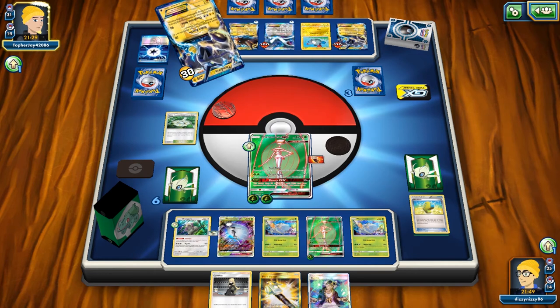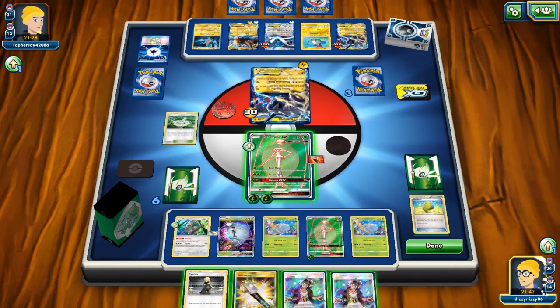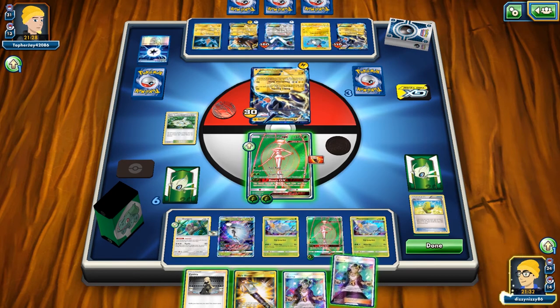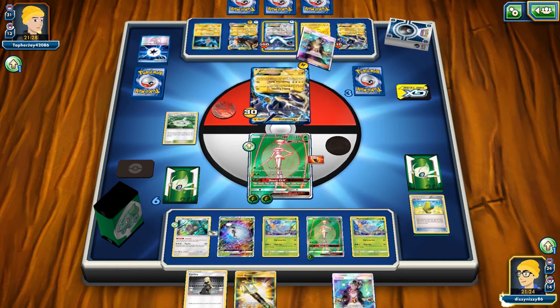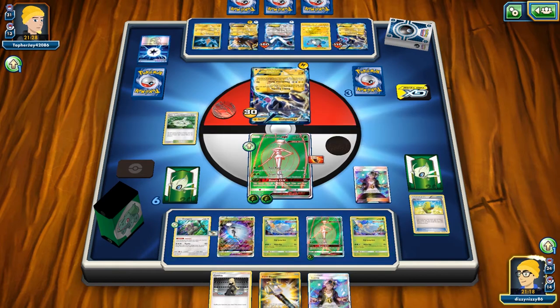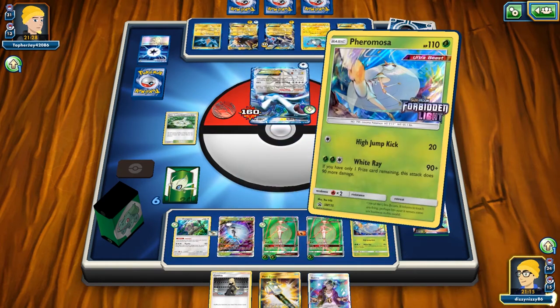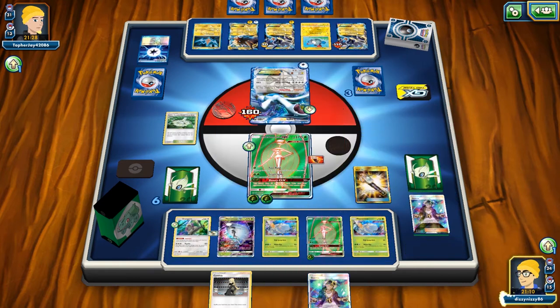They're going with Thundurus to do some energy acceleration. We've got two prizes on the Lugia and two prizes on the Thundurus just waiting to be taken. Looking over the attacks on these Pokemon before deciding who to Guzma — the Magnezone Dual Brains is scary since it lets them play two supporters per turn. Best play is to get rid of the Magnezone because if it powers up again it could win them the game. The Thundurus doesn't really scare me with such little damage output.